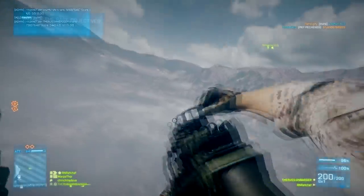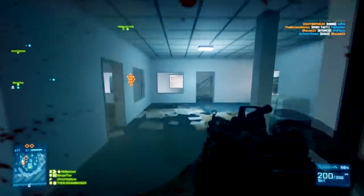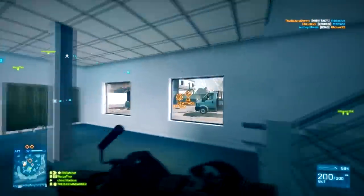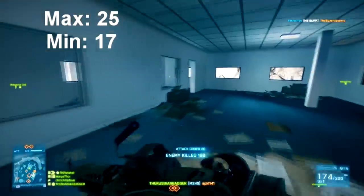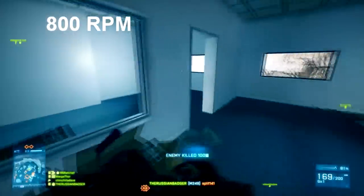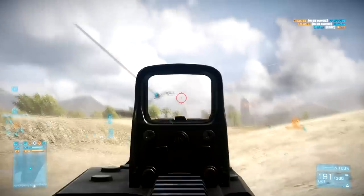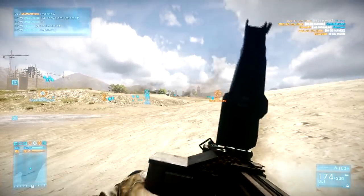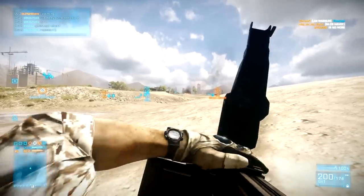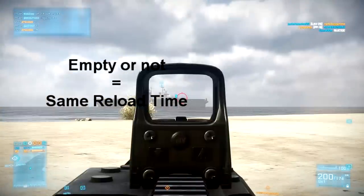The next weapon on the list is the M249 SAW. The M249 has a maximum damage of 25 and a minimum damage of 17, with a rate of fire of 800 rounds per minute. It reloads in 6.2 seconds whether you are empty or not - and that is something important to note. The reload times of the M249, the Type 88, the PKP, the M240B, and M60E4 don't differ between empty and not - regardless of whether you expended all of your rounds, you will reload in the same amount of time.